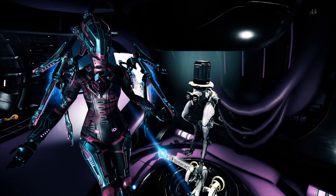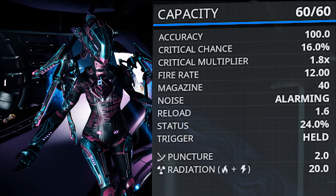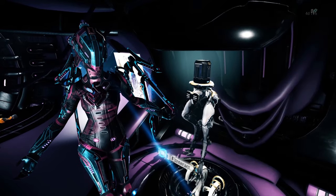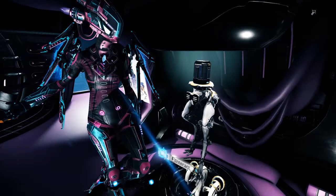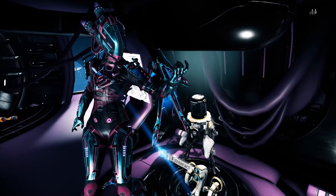This is a beam weapon with radiation damage and a sizable critical chance and status chance. I modded mine for corrosive for Grineer, and gas for Corpus. Despite my ultimate hatred for the Gamut Core, this slight clone is not that terrible.